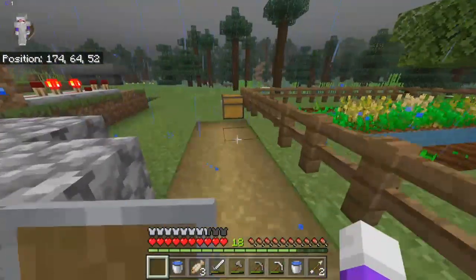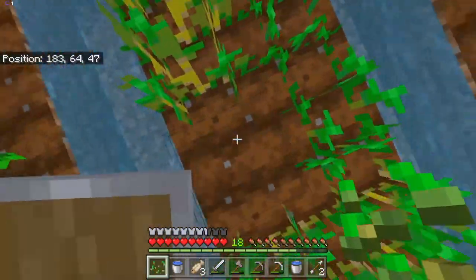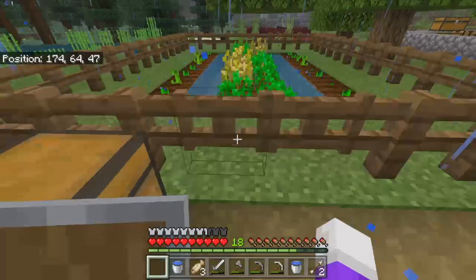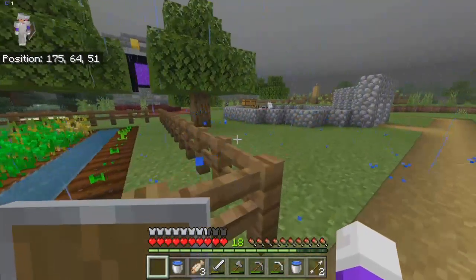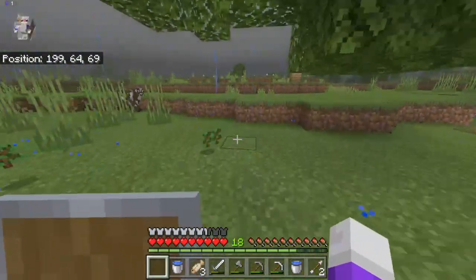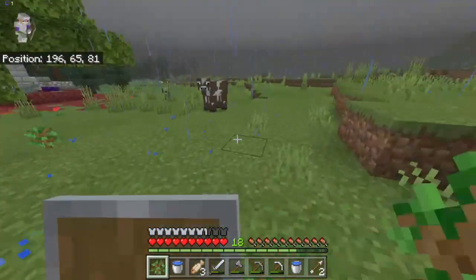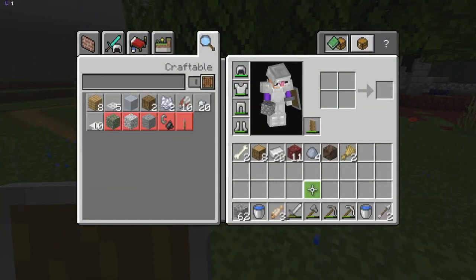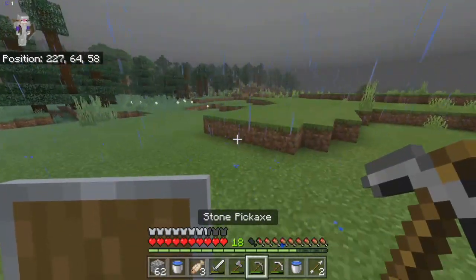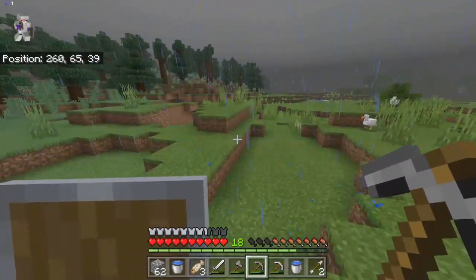I got some wheat grown. Pumpkins are still growing - they take a bit of time, but they're not really too useful for food. They're a bit expensive to make into food - I mean, they just require an egg. It looks like we'll have to staircase the way down, which is fine.